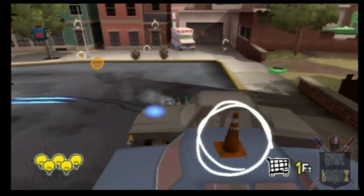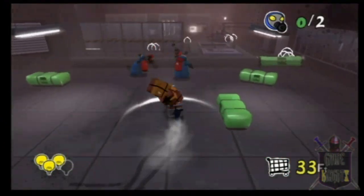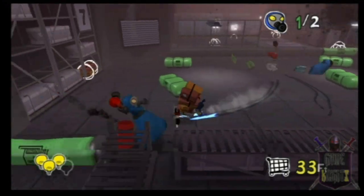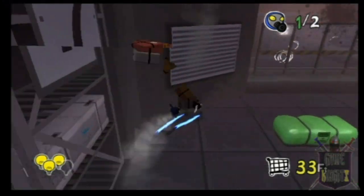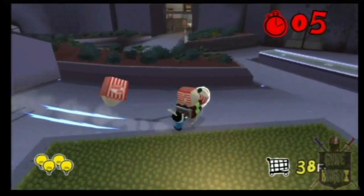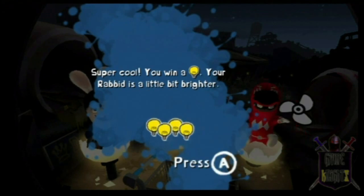The humans eventually get sick and tired of you stealing all their stuff, and decide to fight back with the Verminators. Each Verminator is different, and players can tell their strength by the color they wear. As you progress through the game, you have the ability to upgrade your bunny's powers, like a speed boost, jet skiing on water, health upgrades, and so much more.